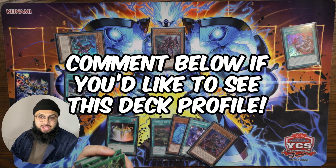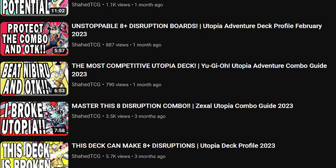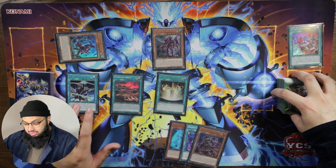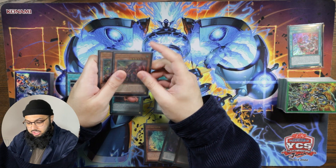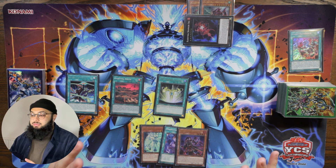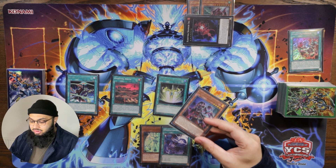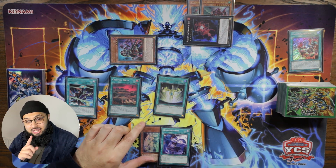If you want the deck profile for this, leave a comment down below. If you're a Kashtira player and have no idea what Utopia does, I have a playlist for that — definitely go check that out. Let's activate Exceed Change Tactics. There's a lot of cards on the board, so I want to overlay these two for Shangri-La. Now you're about to see something really cool — even in testing I've never gone through this before, but we can do it now because a Kashtira is on the field.